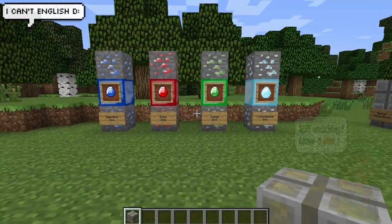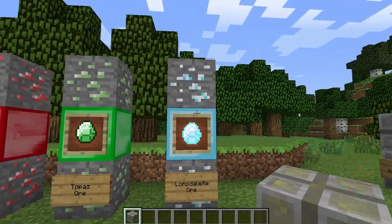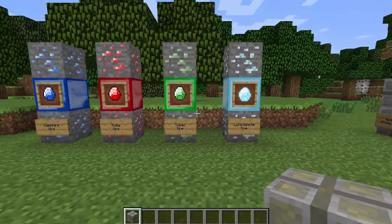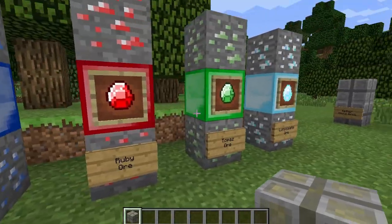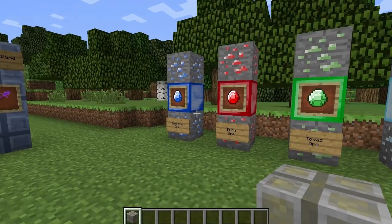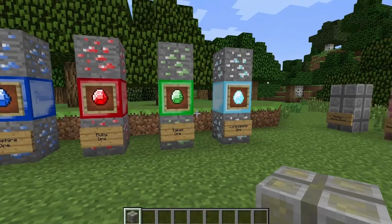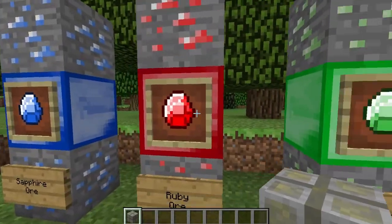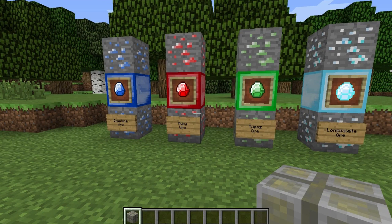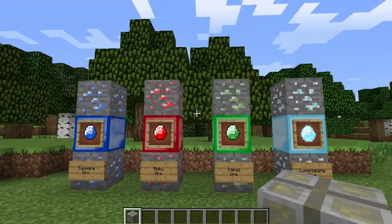Here are the gems you can find in the Kether realm. Here's the Lonsdaliet gem and block — sorry if I destroy that name. Here's the Topaz ore, block, and gem, the ruby, and the sapphire. These all can be used to make various tools and armor for this mod, and some of them can potentially be used for energy later on — I'll tell you about that. Here's all the stuff you can make with those.